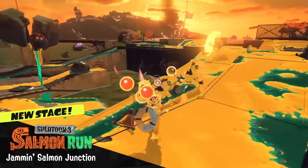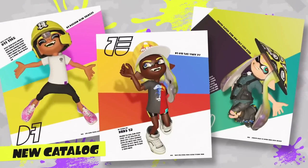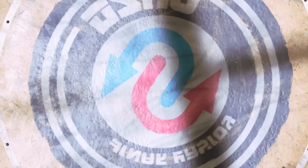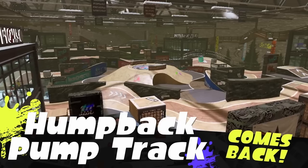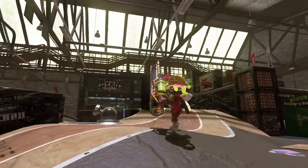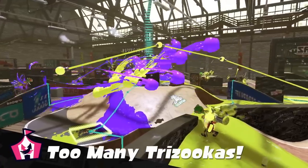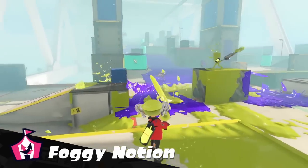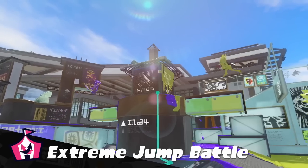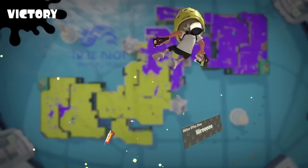They made some changes to Table Turf Battle, including increasing the Table Turf Rank limit to 999, adjusting the results announcement animation to make the winner more clear, and making it possible to check your own deck or give up after placing a card while waiting for the opponent. They also made it easier to distinguish between cards in and out of the deck on the editing screen. In the lobby, they added three songs, supported the room creation feature of SplatNet 3, and made it possible to send group invitations as many times as desired.